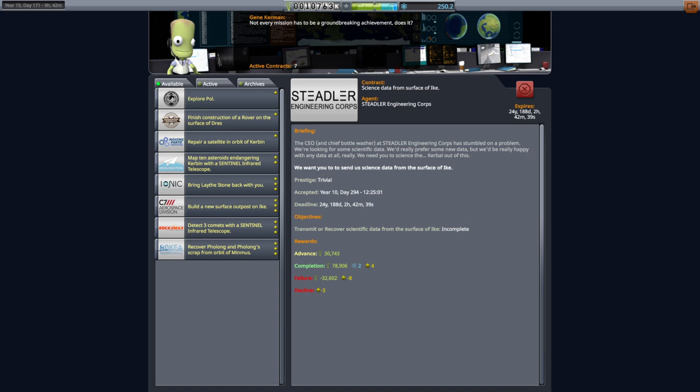Hello everyone, and welcome back to my stock career in Kerbal Space Program 1.11. It occurs to me that we have a drilling unit around Paul right now, and I never built refueling infrastructure around Minmus, which is sort of a basic thing to do. Kerbin orbit station — we don't really have a good one. We've sort of skipped over a whole bunch of stuff that I probably should have done already.